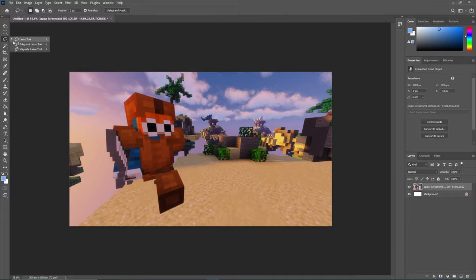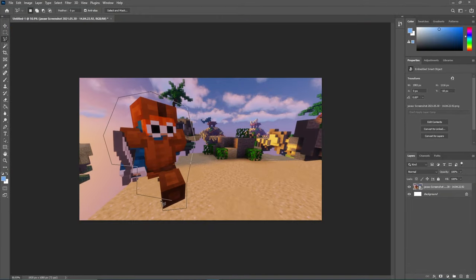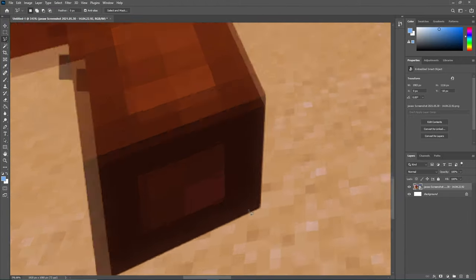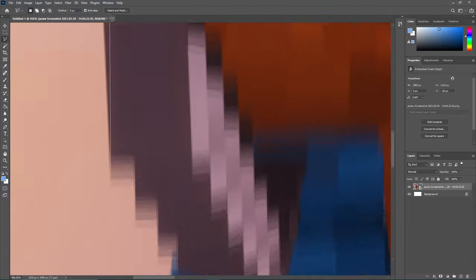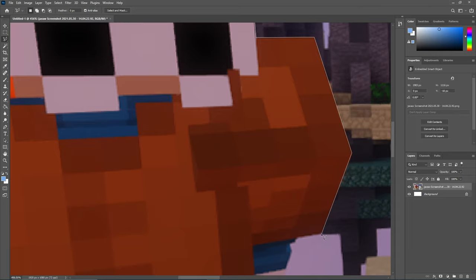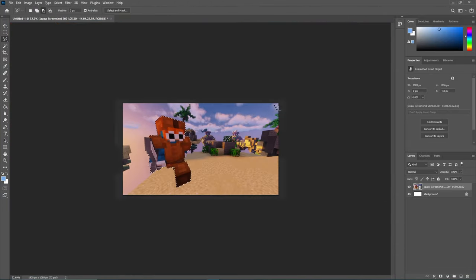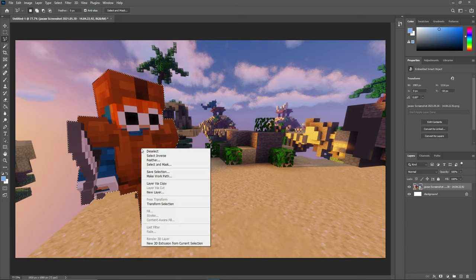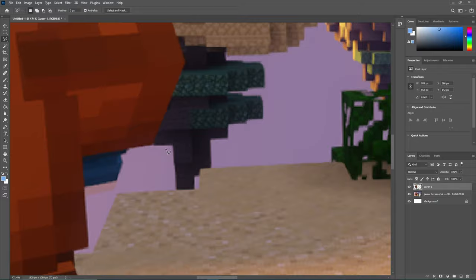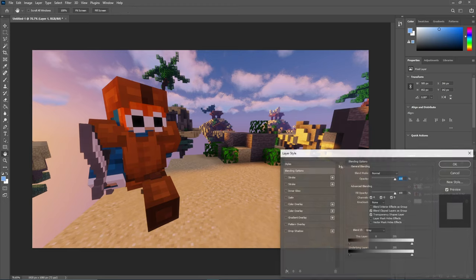Choose your polygonal lasso tool and go ahead and outline the character. I'm going to do a quick timelapse of that and I'll be back when I'm done. I messed up a little there but I fixed it. Go to Layer Via Copy, come back and fix any mistakes, delete the leftover selection, and now we are left with just the character.